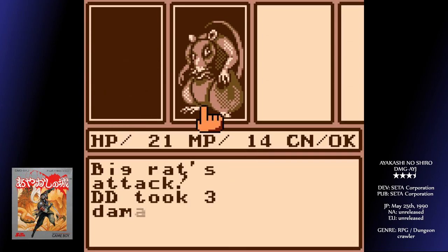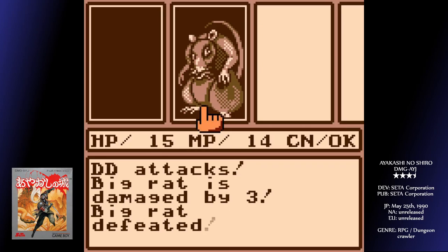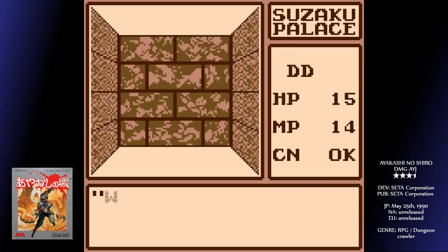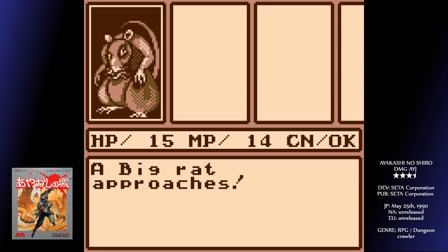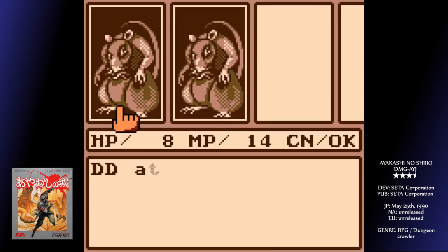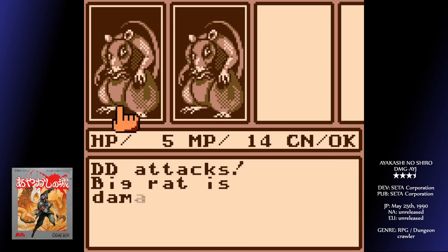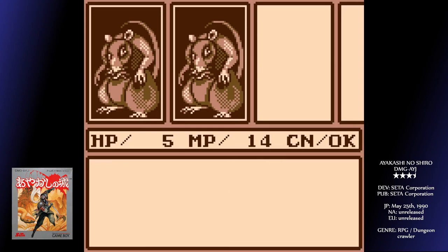Allegedly, this game is based in this time period, but save from the samurai on the cover, you wouldn't necessarily know it. The title translates to Ayakashi's Castle, where Ayakashi are mythical monsters that one might find on a long sea voyage. It appears the demon lord Doman has resurrected some of these monsters, and Nobunaga has tasked you — one person — to go and sort them out, so he can focus on reuniting the territories.